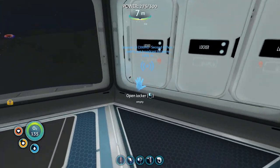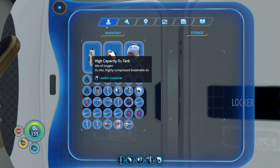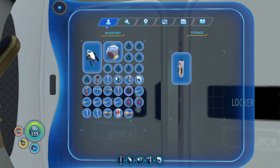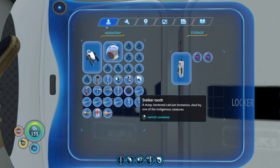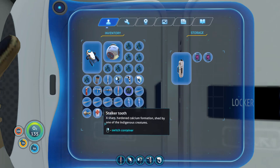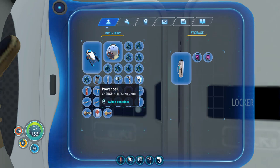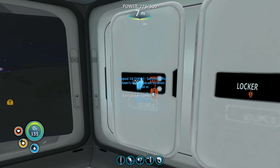I'm putting lockers in here so I can separate the various supplies out and put equipment or gear in here. I don't know what I'm gonna put in there or how I'm gonna separate it — it'll get more and more compartmentalized as I go along.